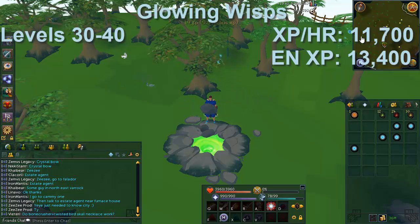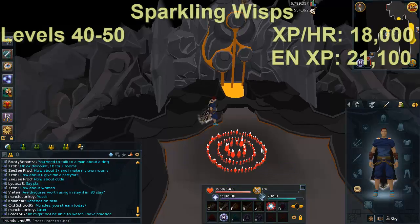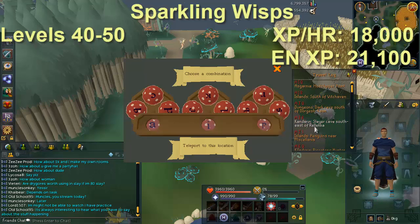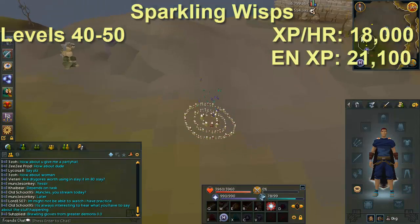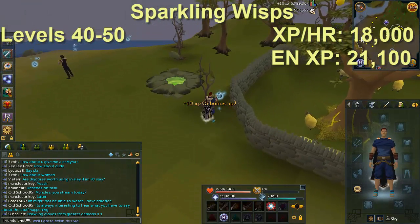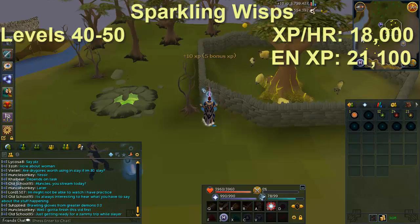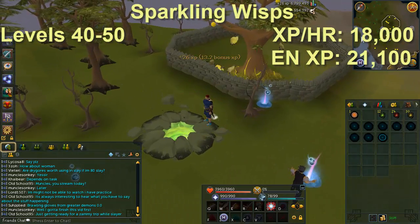From Seers Village onward it really starts being grindy — you won't be getting 10 levels per hour anymore. Just know the skill is going to stay pretty slow, so you're in for the long haul. The next location is outside the Slayer Caves in Rellekka. If you have Slayer Rings you can teleport straight there, or use the Fairy Ring code visible on screen — I believe it's AKQ. The Sparkling Wisps are level 40 to 50, giving about 18k XP per hour, or 21.1k with enriched.